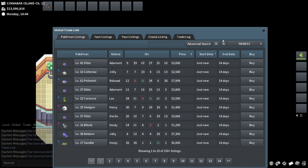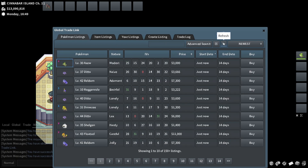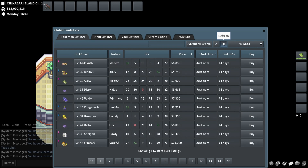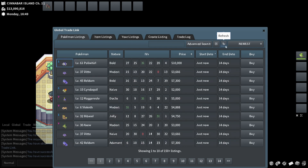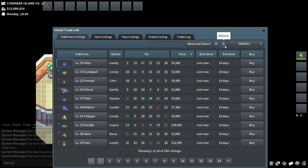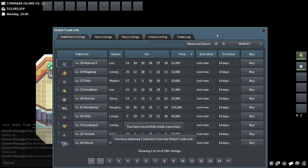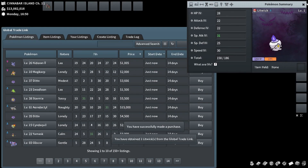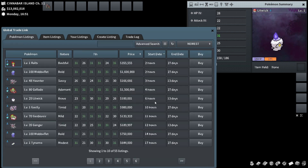There's definitely flips to be made, and that's what's promising — even if you only have 25k you can start flipping, learn the market, get decent price memory, and it's really not that big a barrier to entry. Whereas with item flipping, I feel like you need a ton of capital to get started and it can be a lot more tedious.